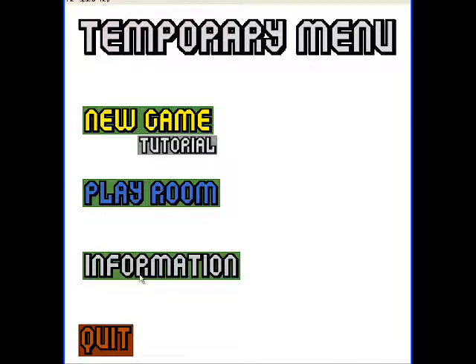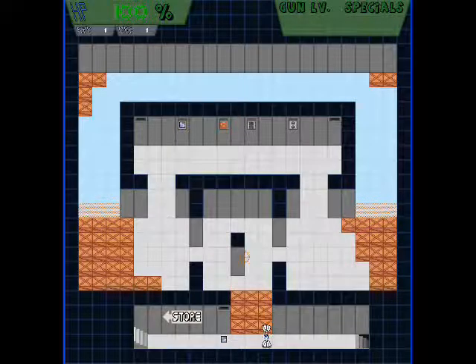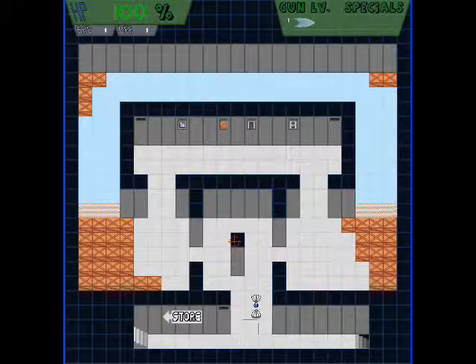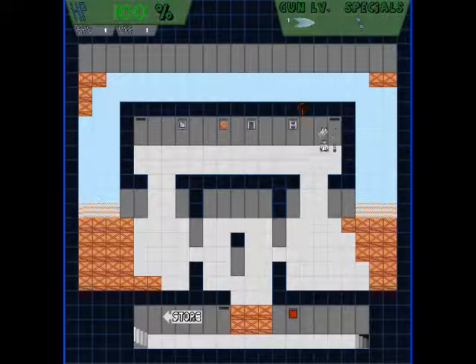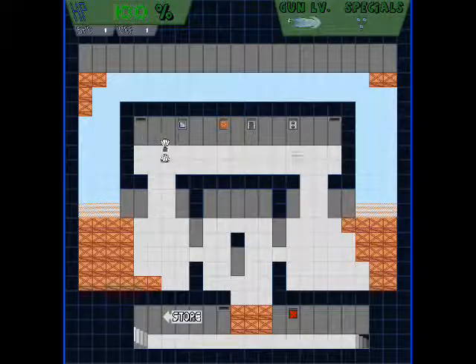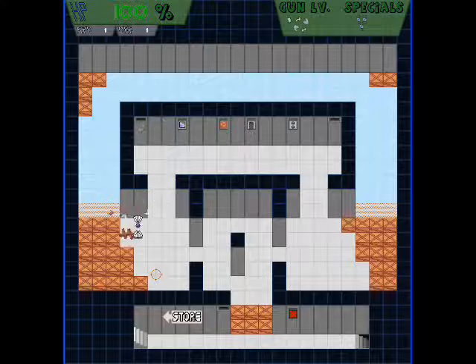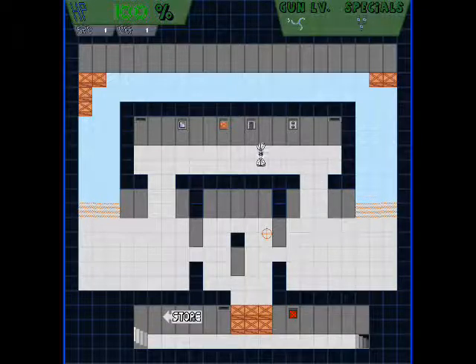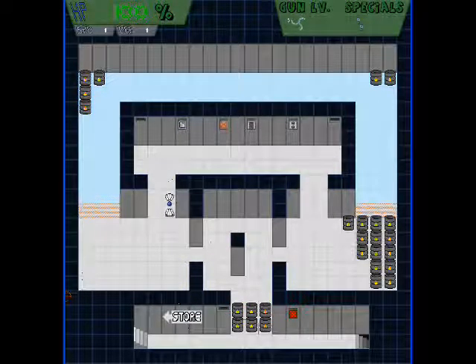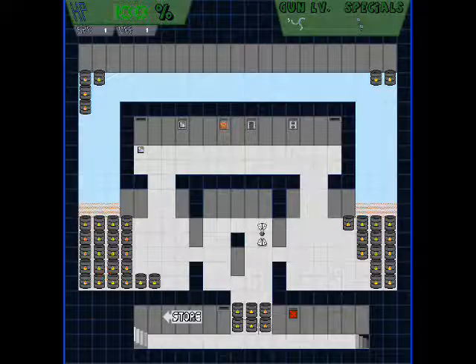Here we are back on the main menu. Let's try the playroom — it's basically a room where you can play about with all of the stuff. Here are dispensers: a special dispenser, and a weapon level dispenser so you can try out all the different weapons. Level four — yeah, one of my personal favourites. And level five. Mow down the boxes. You can also switch the boxes to exploding barrels — quite satisfying. Those are bonuses because it detects me having destroyed all the boxes or the barrels.